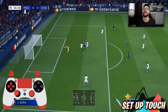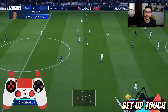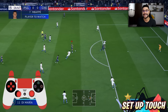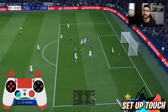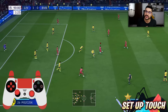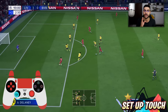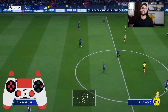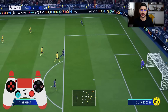Another thing I noticed when using the setup touch is that it's perfect for fooling defenders who are rushing towards you. If your opponent has the style of always rushing to tackle and get the ball fast, the setup touch is incredibly effective — move to the left or right before he attacks you, fool him, get past the defender, and get yourself into a dangerous position.